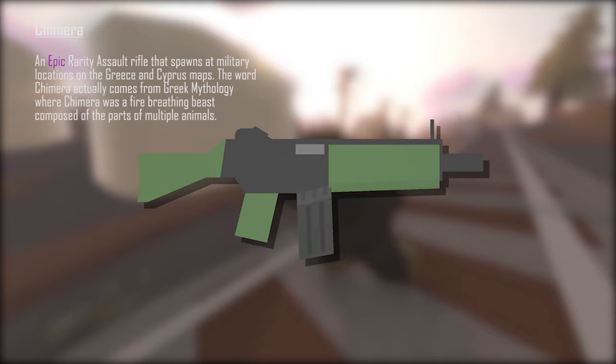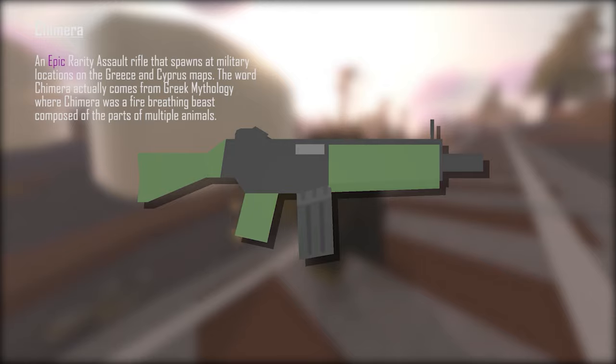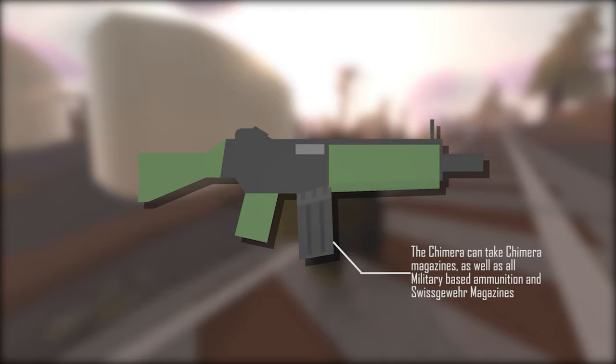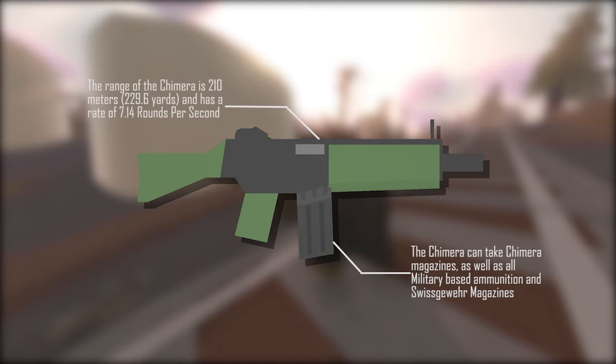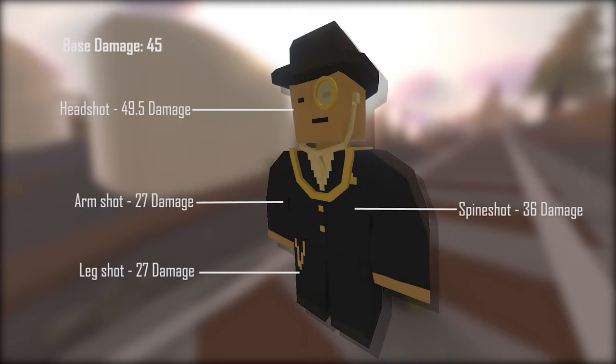The next gun is the Chimera. The Chimera is an epic rarity assault rifle that spawns at military locations on the Greece and Cyprus maps. The word Chimera comes from Greek mythology, where the Chimera was a fire-breathing beast composed of the parts of multiple animals. The Chimera can take Chimera magazines, as well as all military-based ammunition and Swiskovir magazines. The range of the Chimera is 210 meters (229.6 yards) and has a fire rate of 7.14 rounds per second. The base damage is 45, with a headshot damage of 49.5.